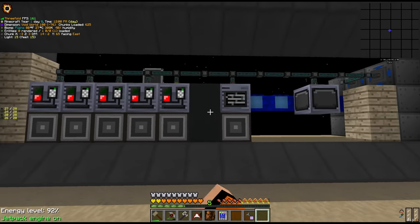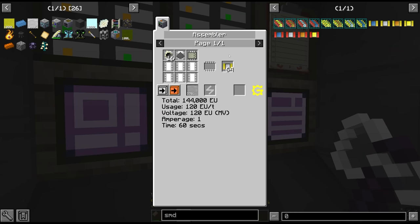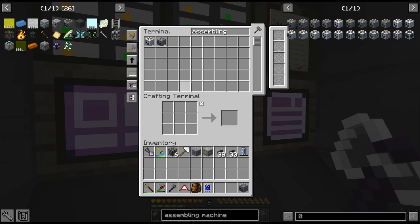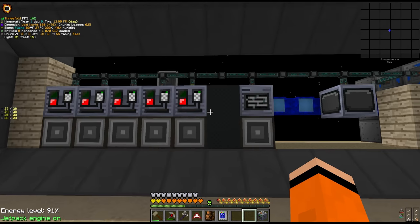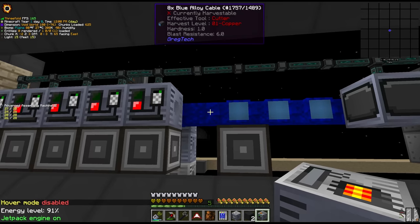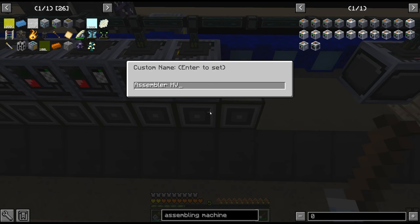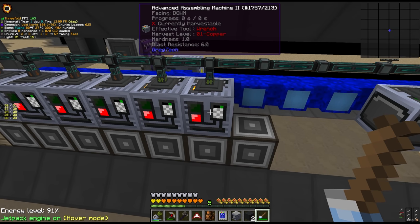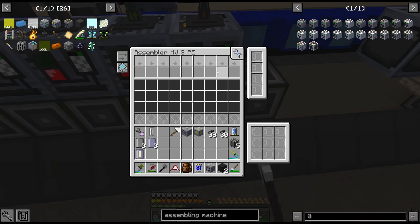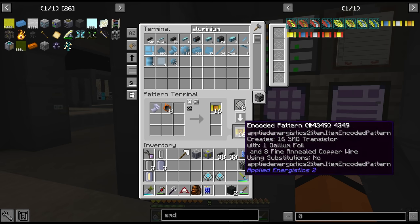Moving on for today - we need some more machines here. We're still going to be using the SMDs for a while to make circuits and we have no way to automate these yet. We need an assembler with circuit 3. The assembling machine will go here with an interface below, output to the bottom, and allow input from the output side. This assembler HV3PE is going to be set with polyethylene as the fluid input. All we need now is a pattern for the interface and we can make our SMDs: resistors, diodes, transistors, and capacitors.